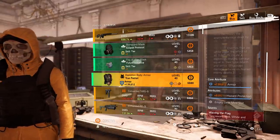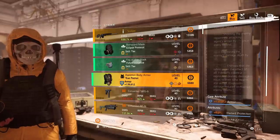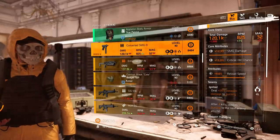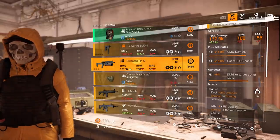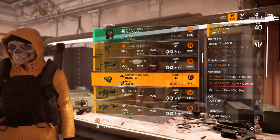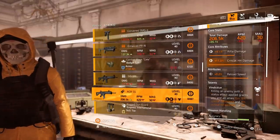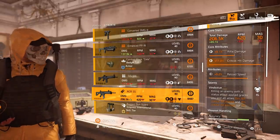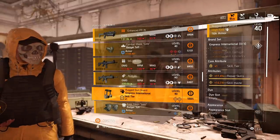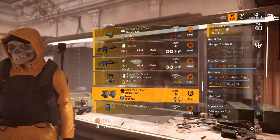Gear set items: Eclipse Protocol mask with crit chance 4.8, Future Initiative mask with status effects, and a True Patriot chest piece with hazard. High-end items: a converted SMG9 with Ignited and reload speed; an enhanced PP19 with damage to targets out of cover and Ignited; a Badger mask with weapon handling and crit damage; a SIG556 with crit damage and Steady Handed; an ACR SS with max crit damage, reload speed, and Vindictive.